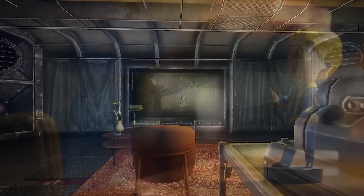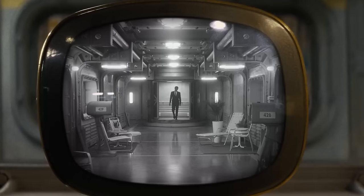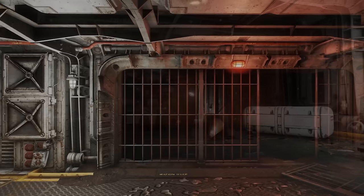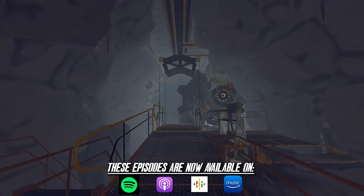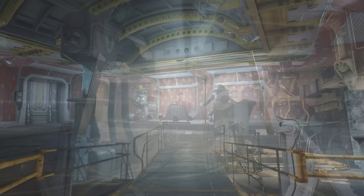This is a compilation of all of the vaults from the Fallout series, all in numerical order. This will not cover Vault 33 from the new TV series, as we don't know much about that yet. This compilation will also include all of the non-canon and cut vaults from other planned Fallout games and the extended universe. Sit back, relax, and enjoy some Fallout lore as we explore the horrors of Project Safehouse.